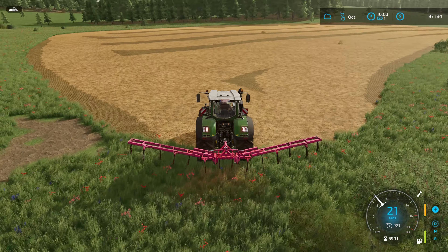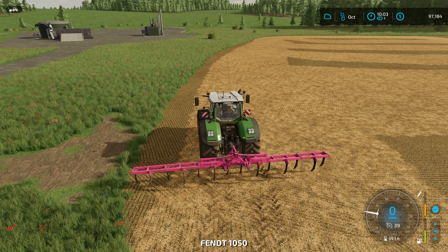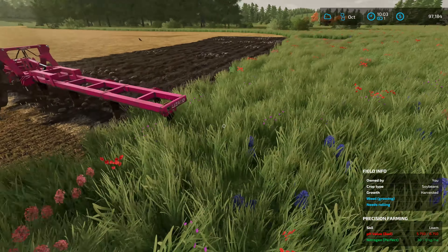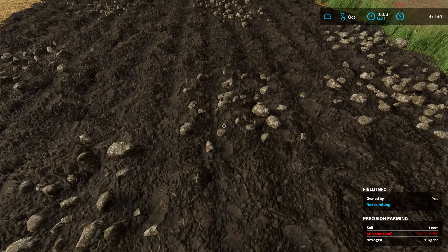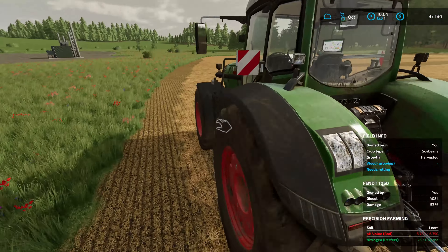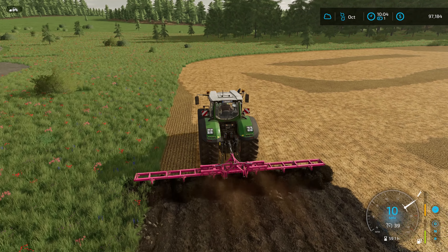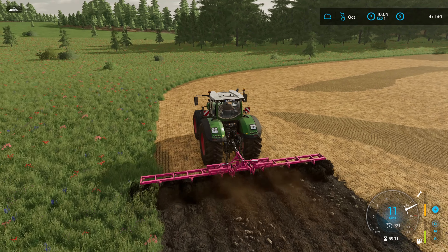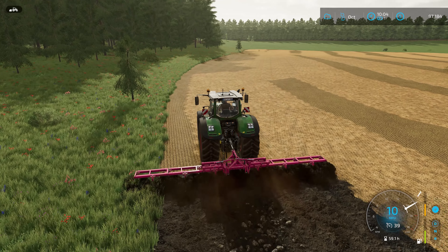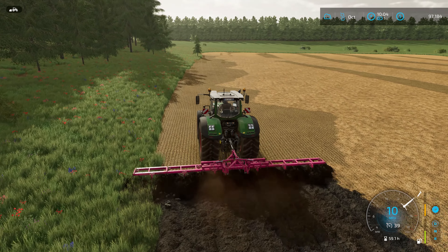Let's put plowing to a test in precision farming. If I get out, it says weeds growing. Now if we come up here to where we've plowed, it doesn't say weeds are growing. So it looks like plowing still gets rid of weeds — but I don't know if they're gone for now and will start growing again. In the base game, plowing gets rid of weeds for a whole harvest cycle. In precision farming I was told plowing does not get rid of weeds permanently.